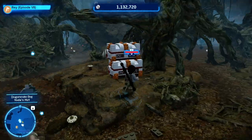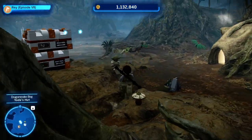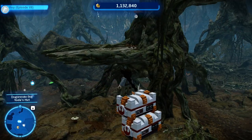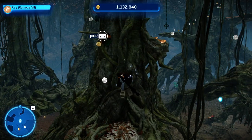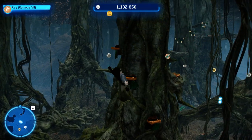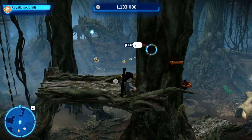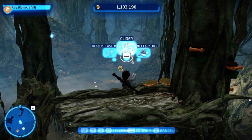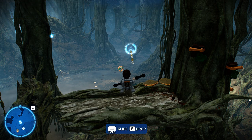Once you get all the bricks stacked, switch to your scavenger, jump up on the ledge, get up on these hooks, get around the trunk, and you can see the kyber brick right there in midair. Deploy your glider and jet off across the air. That's all 15 bricks.